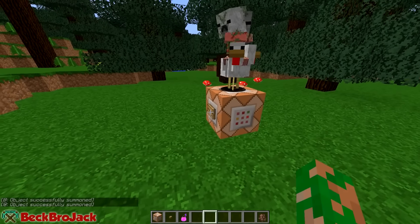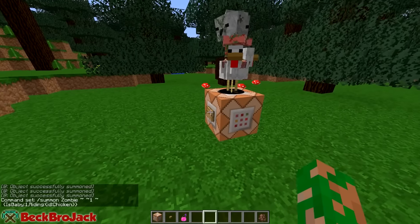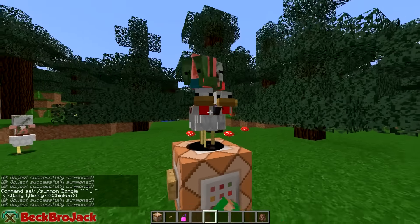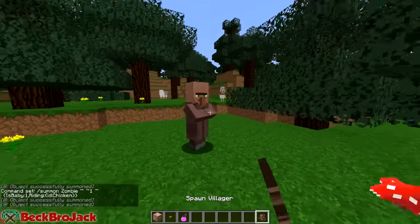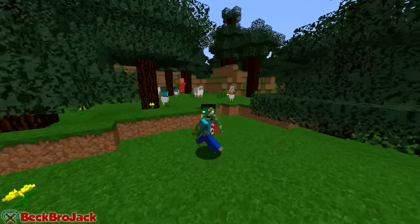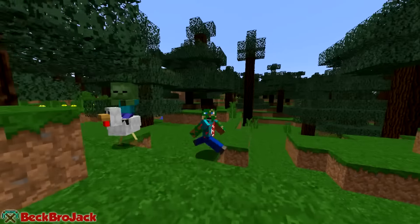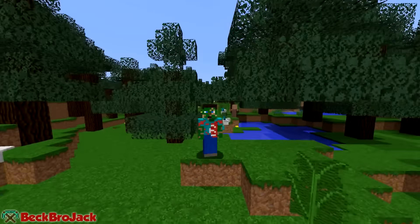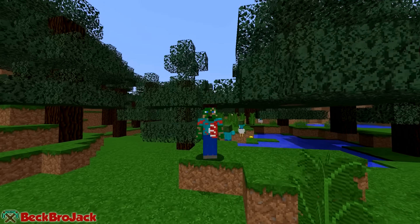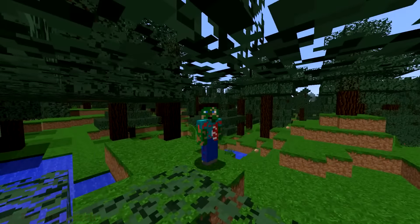So guys, that was pretty much it — we're just going to spam it a little bit. Let's spawn another one and another one, let's switch it up and get the zombies back in here. Awesome — look, we can hit him off and go get the villager! Anyway guys, that is pretty much it for today's tutorial. Definitely feel free to pound the like button if this was helpful, and leave a comment if you have suggestions for future tutorials. My name is Beckbrojack, that villager is getting eaten alive, and I will see you guys all next time — bye!